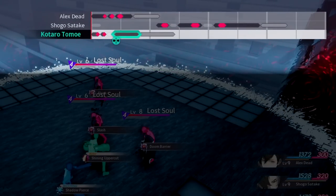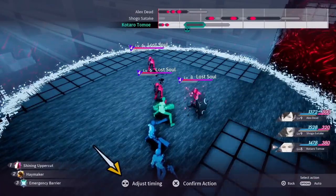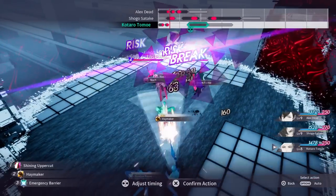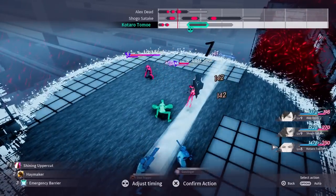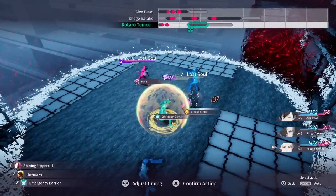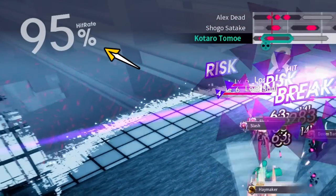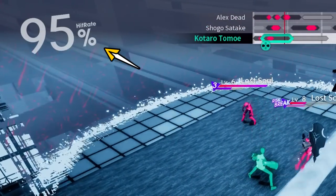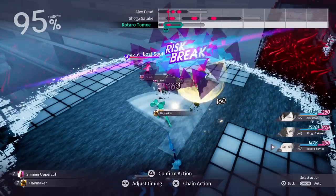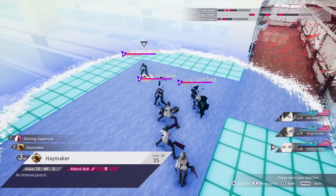This is where our timeline manipulation on the Imaginary Chain really comes into play. By pressing adjust timing, we can now shift around where we want the barrier to actually play out on the timeline, allowing us to better time that guard. Before continuing, notice at the top left corner of the screen is the percentage chance of all of this playing out according to plan. If just one of these actions misses or gets cancelled, it can completely change how the timeline plays out.